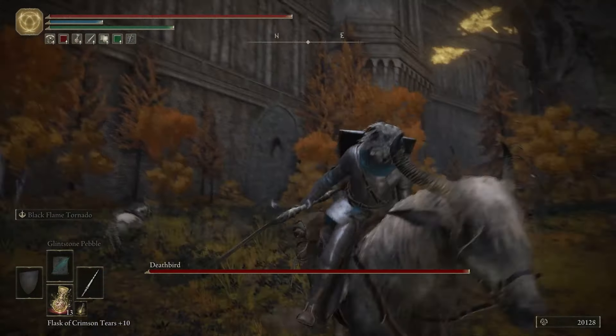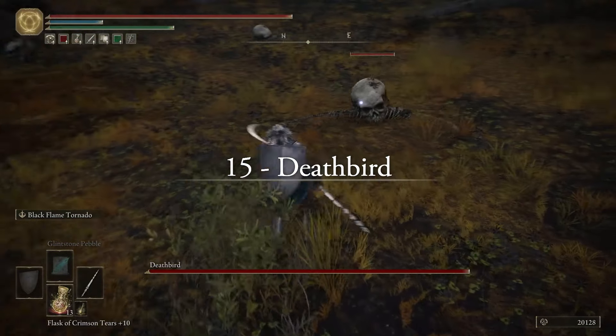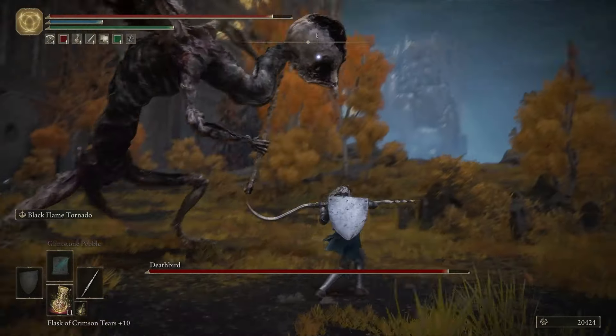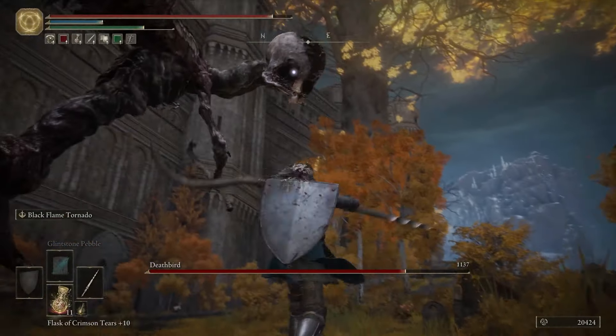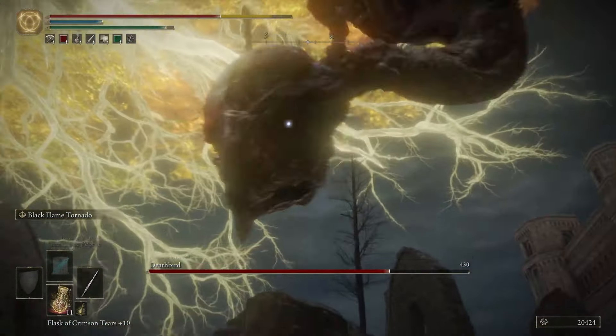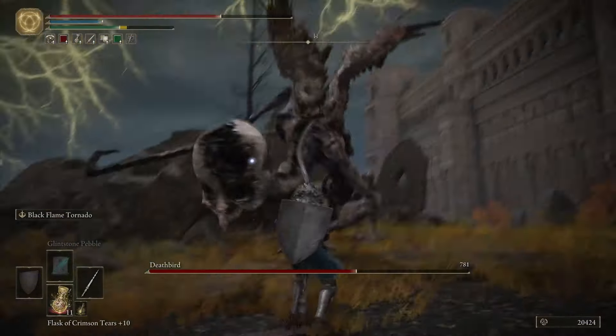At number 15, we have the Deathbird found in the Capital Outskirts. The hardest of the Deathbird fights from a statistical perspective. You tackle this winged beast inside a graveyard near a merchant shack, and honestly it's just a case of this boss type being severely outclassed this late in the game that has it at the bottom of today's list.